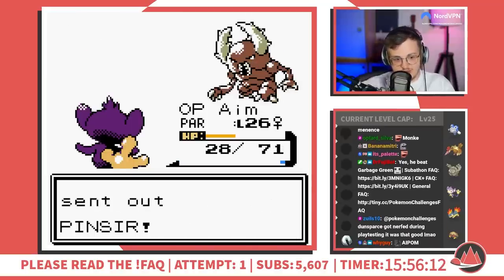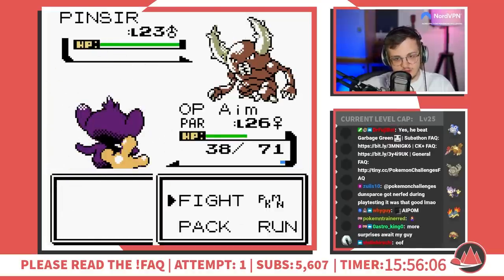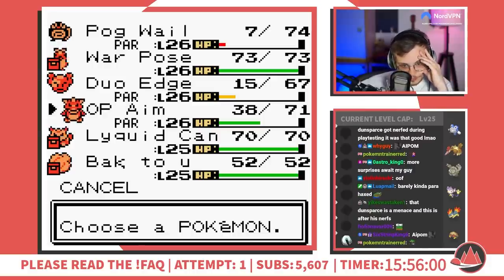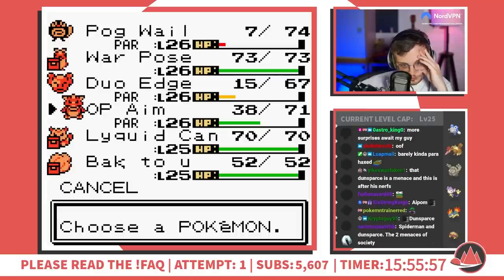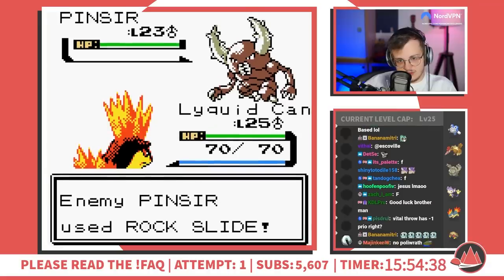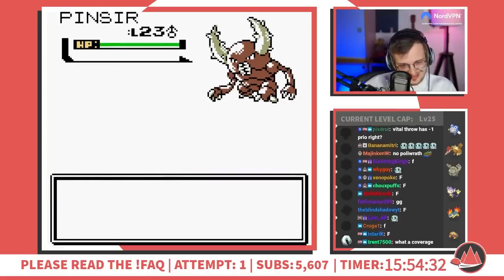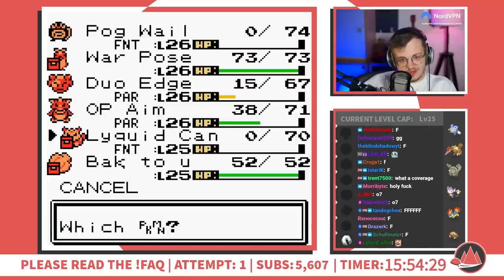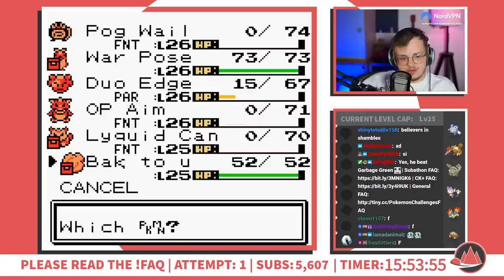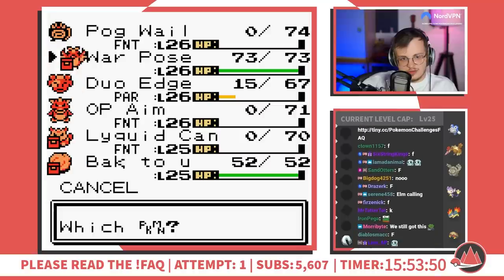The onslaught of threats does not end here, as Bugsy sends out his Pinsir. Anticipating a fighting move, I have to switch. The only real answer I see here is Quilava, but since this is Kaizo, I'm pretty damn sure it will have a Rock move as well. In order to minimize damage, I choose to sacrifice Poliwhirl. Pinsir just immediately crits my Quilava with the Rock Slide I was expecting. However, I have one more idea. I saw Pinsir go for Vital Throw when I sacrificed Poliwhirl — Vital Throw is a powerful fighting move but it always goes last. I bring in Kabuto, which will bait Pinsir into going for the Vital Throw. I'll go first and have a chance to win with either a Rock Slide flinch or a crit.